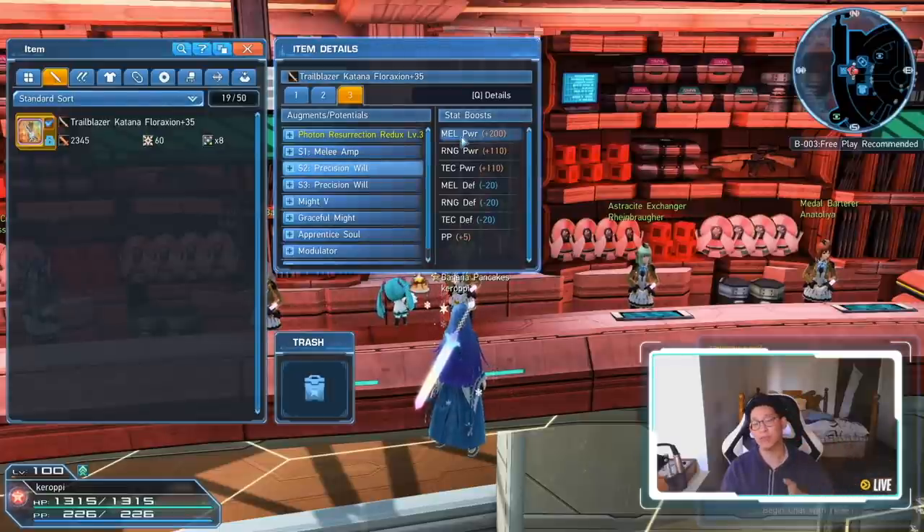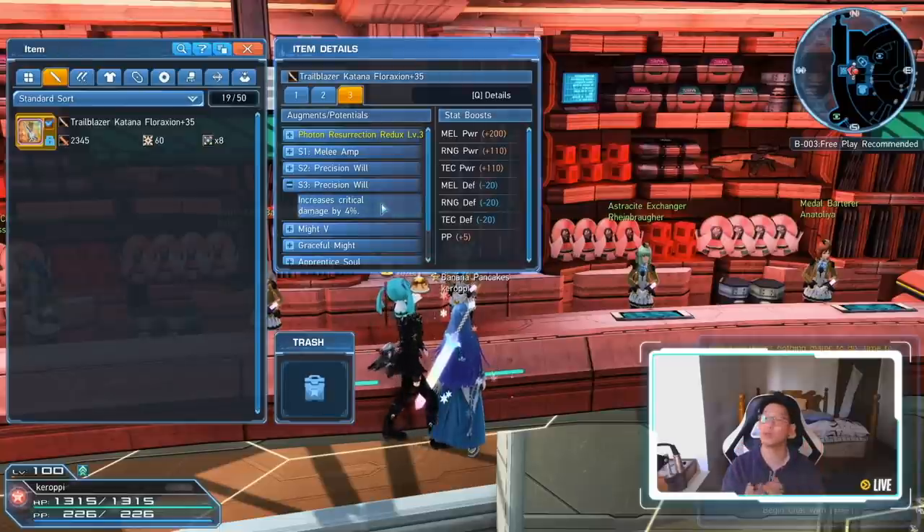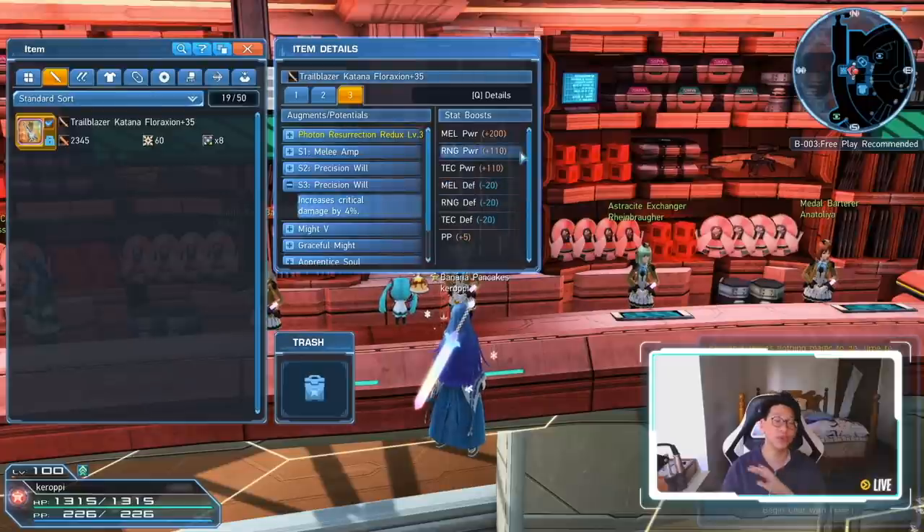When the Cross Weapon comes out, if you're planning to use it, I wouldn't recommend using this S5 ability, mainly because the Cross Weapon supports 5 S abilities, which means you only have 3 additional augment slots for stats — so your flat stats won't be very high. Also important to note: S5 Augment Bloom does NOT double percentages. For example, if you have Precision Will giving critical damage plus 4%, it will not double it to 8%. It will only boost flat stats, not percentages. Very important to understand.